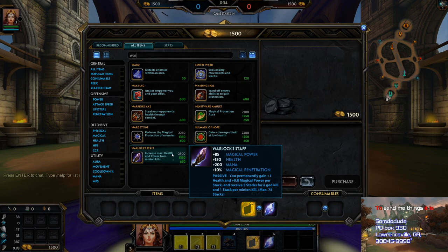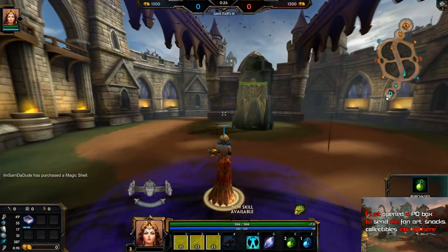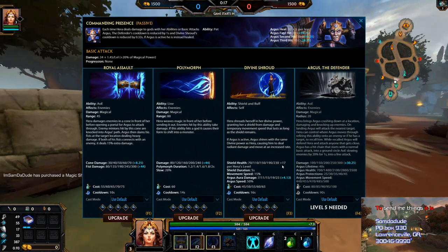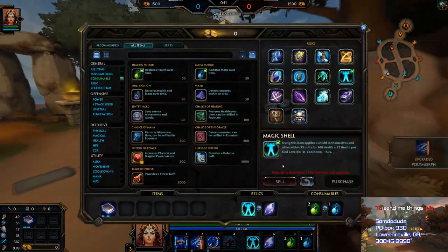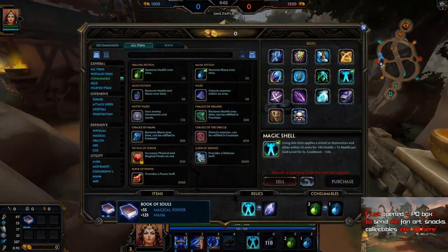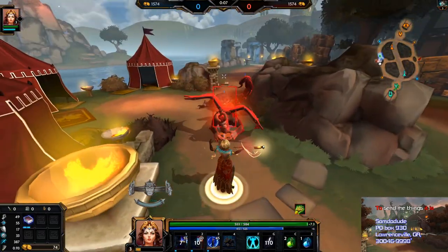Instead, what we're gonna do is get the biggest shield known to man and plop it on this build. Your shield obviously scales with your power - actually, it doesn't at all. I lied to you completely. It just scales by level, so it's always gonna be stagnant. I can't do anything to change that. What I can do is build Shell, and I can build Bulwark.